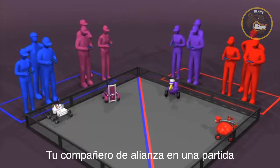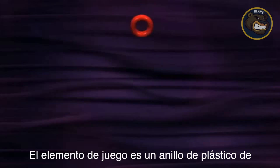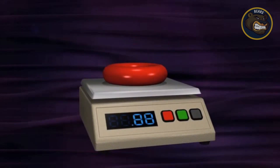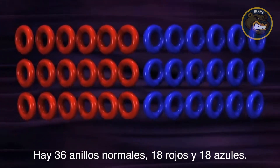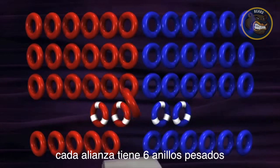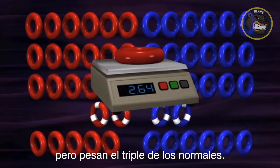Your alliance partner for one match may be your opponent for another. The playing element is a 4.75-inch diameter plastic ring that weighs a little under an ounce. There are 36 normal rings — 18 red and 18 blue. Each alliance also has two autonomous rings, and each alliance has six weighted rings which look identical to normal rings but weigh three times as much.